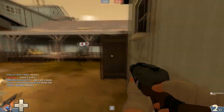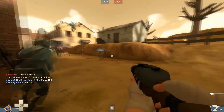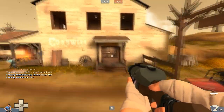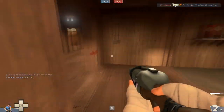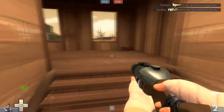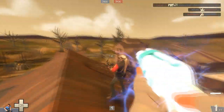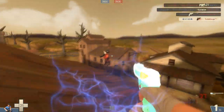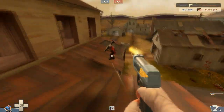Hey everybody, Star here. Today I have the Soda Popper, the Atomizer, and the Winger — the full Scout set being used all at once. No headgear though; I don't have the hat for it because it doesn't really matter. From what I've been told, there are absolutely no set bonuses to anything, so I didn't bother getting the hat.